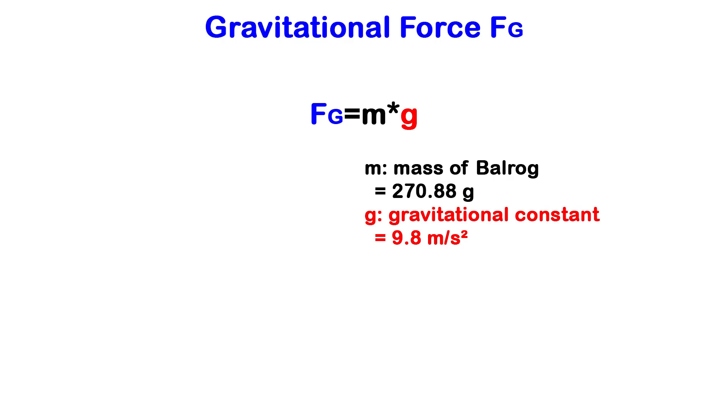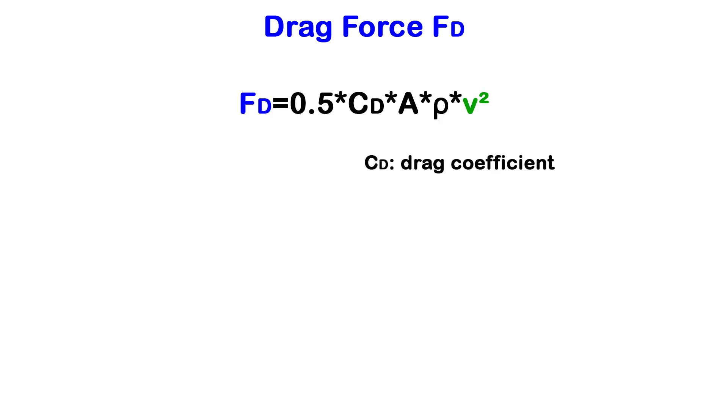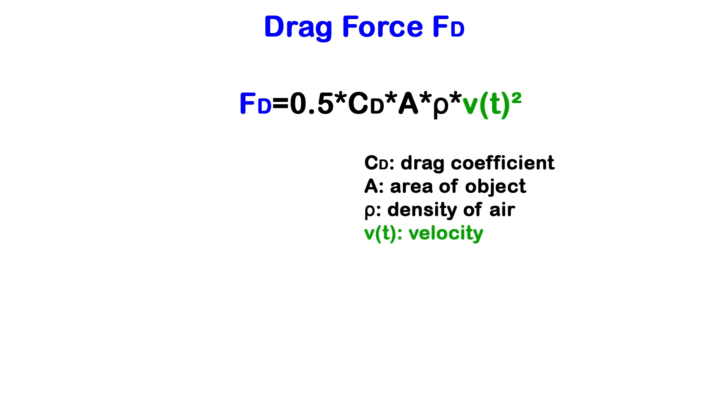The mass of the Balrog I calculated from the parts list of a Balrog model I found online. Now that we know the gravity, let's take a look at drag. The formula for drag depends on the drag coefficient, the frontal area of the object, the density of the air, and velocity. Velocity is time-dependent, and the air density is not something we can measure in the game, so let's just take a number I found on the internet. This leaves us with the drag coefficient, which is dependent on the shape and the area.